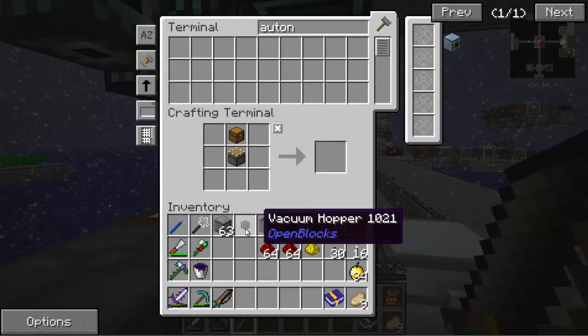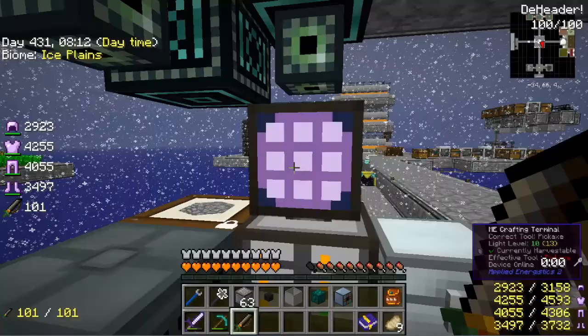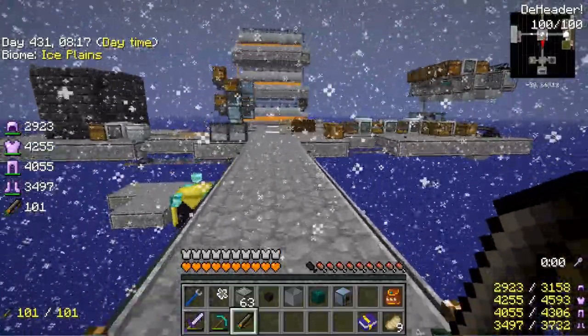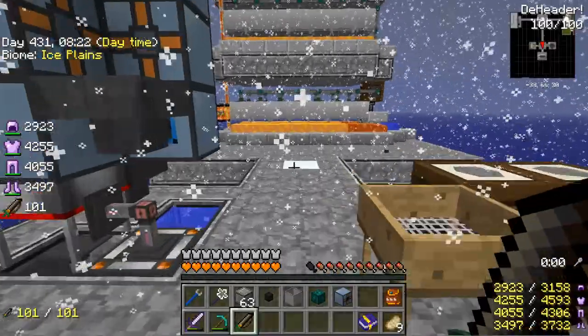So that's everything we need, I believe — stone barrel, yep. That's everything we need to make netherrack. And we're going to automate it, that's why we needed some of this other stuff. I'll explain how it works in a minute.